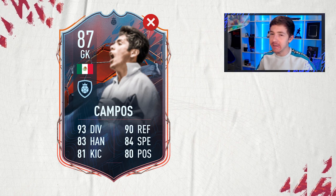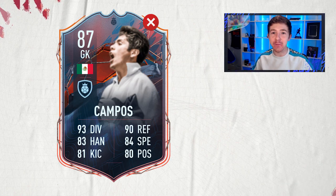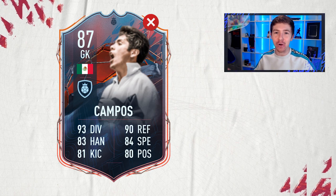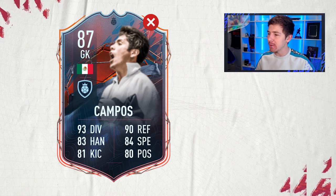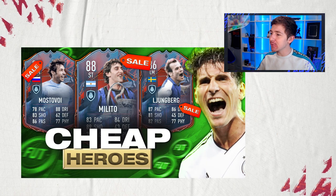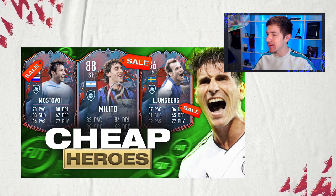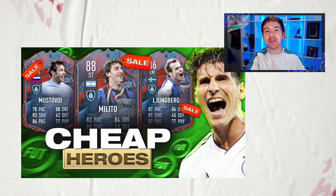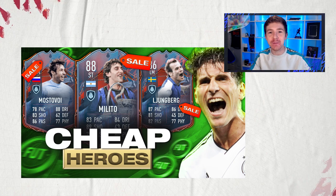Neither goalkeeper makes my top 10. Kampos at five foot seven just isn't good enough — he'll get beat by shots near the corners of the goal. Dudek isn't too bad but isn't great value either, with better Premier League goalkeepers available for less. Morientes is currently 230k so I chose not to include him, though he's pretty good and would have ranked highly. Let me know your favorite foot hero in the comments.